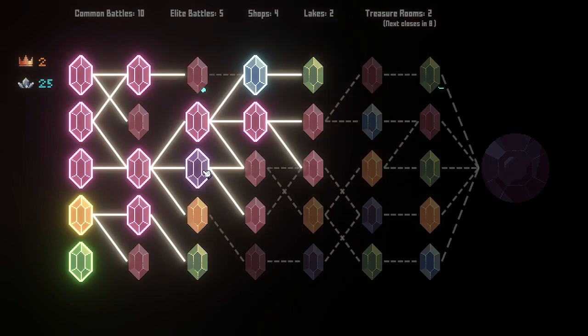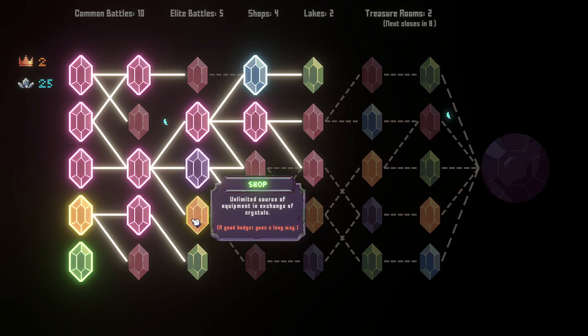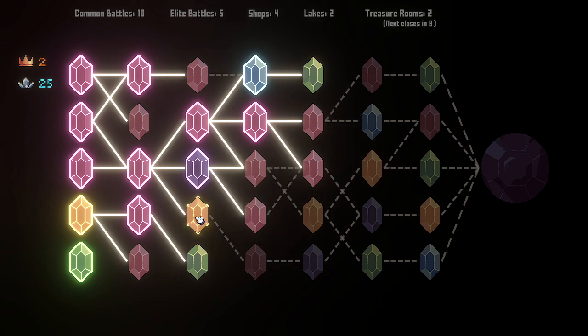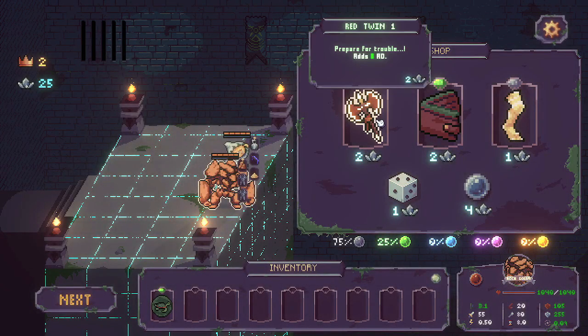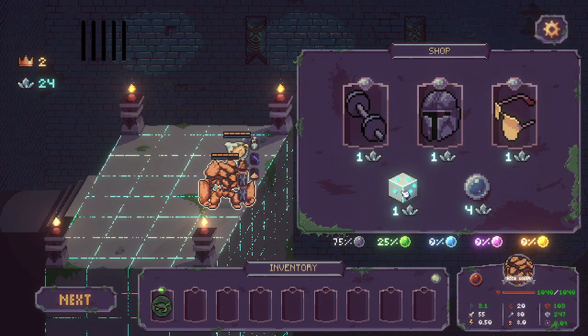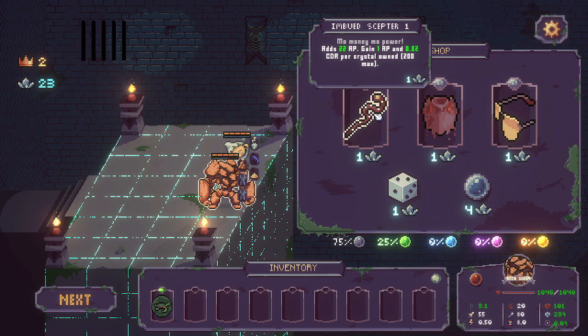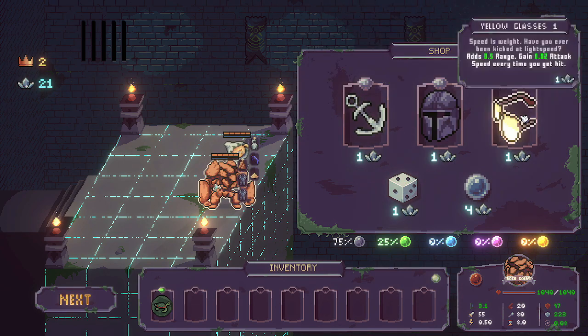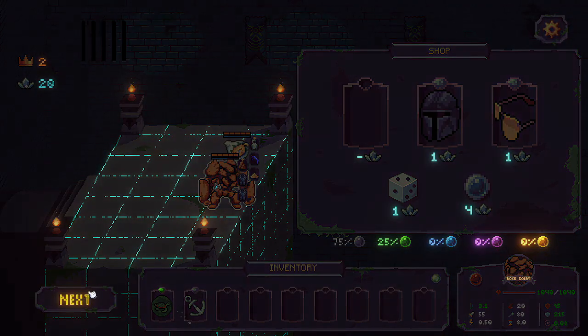I need to get to another lake — those lakes are down here, but first we've got to go through a shop. I kind of want to save my money so I'm not looking to roll too much stuff here. There's a really good find: AP based on the number of crystals. But we're going to burn all our crystals when we buy our next companion. I'm looking for a class change item. They gave us the anchor — we'll take it and call it good.